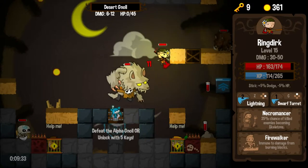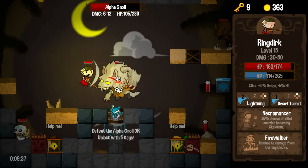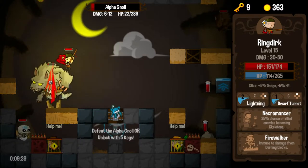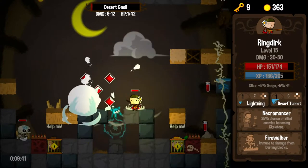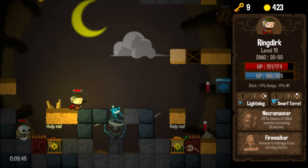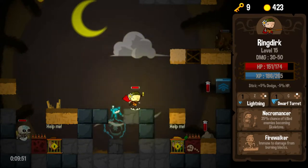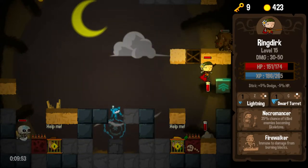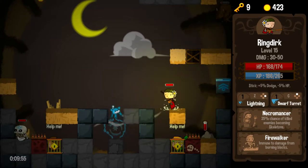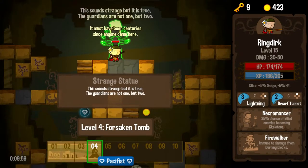Watch that turret just totally eat into him and finish him off — not quite finish him off. I can spare some lightning, some wrath onto his head. I really want that thief but I'm not going to get in there without taking damage. Alright, let's call it. There we go — on to the next, on to level four.